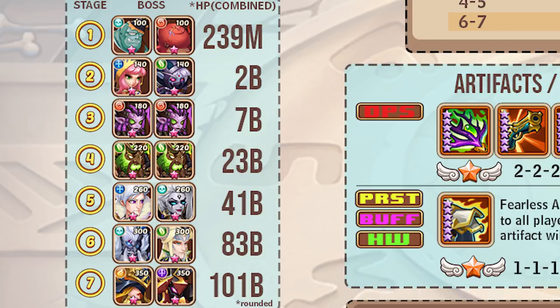There are seven different waves and their health scales up pretty quickly. The first one should be easy even for free-to-play new players - 239 million is not much. It's decent loot and decent progression. If you even have a 5-star Heart Watcher you're in a good spot to finish this - you definitely need Heart Watcher. It then ramps up to 2 billion, then 7, 23, 41, 83, and 101 billion.